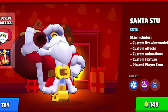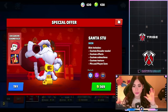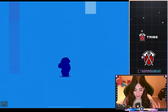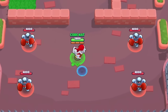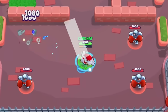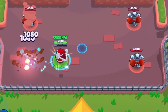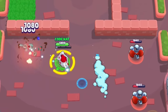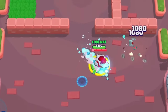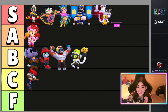Now we have Santa Stu at 149 gems — this is also the skin that a lot of content creators are giving away, so check out Twitter or whatever platform they're doing giveaways on. It comes with a lot of stuff — custom animations, icon, and a pin. When I first saw the skin I really thought it was Barley. Wait — is he shooting presents? That's actually really cute. Let's see the super — it leaves some snow. This is actually a really good skin; it might be my new Stu skin. This one is going in S tier — I love the animations and it's a really fun skin.